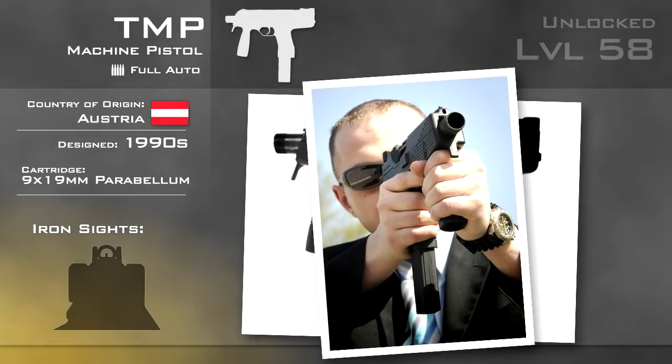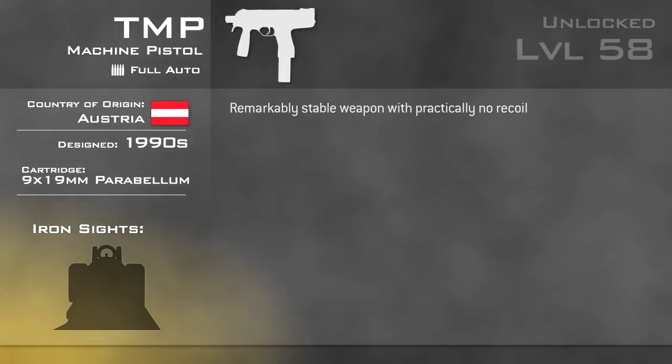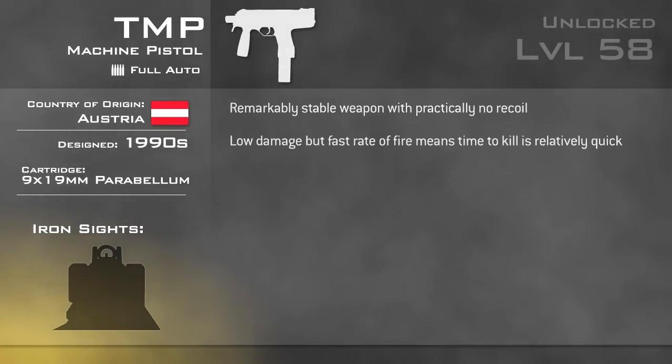The TMP is renowned for its controllability, allowing for accurate automatic fire, unusual for a machine pistol. In-game, the TMP reflects its real-life stability as it has practically no recoil, although damage is lowered. It has a fast rate of fire at 900 rounds per minute.